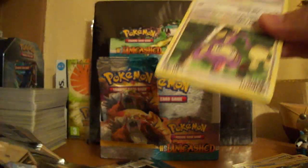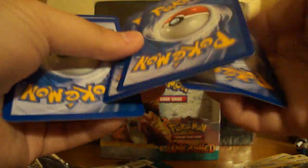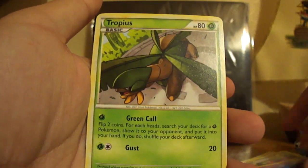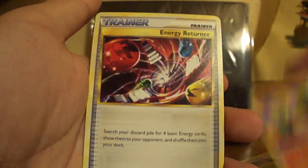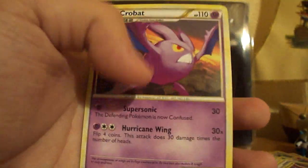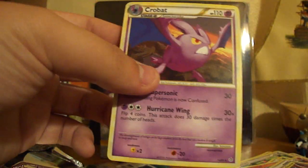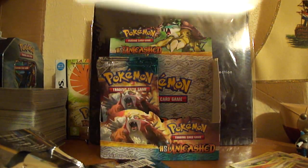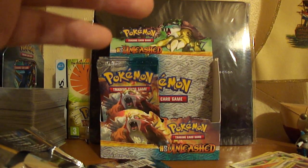Okay so I'm going to open one more — hoping for a Legend, or if it would be a Prime, anything really. Steelix — I think Steelix is in the set, isn't it? So we've got Aipom, Truby, Turtwig, Beldum, Tropius, Judge, Nommal, Energy Returner — sweet — Tyranitar Reverse, which is a rare, and a Crobat. Which is kind of a coincidence because it came out of a Crobat pack. My English is all over the place.